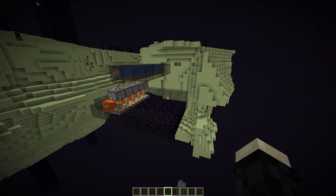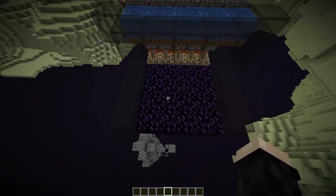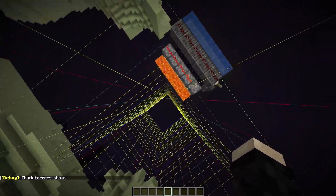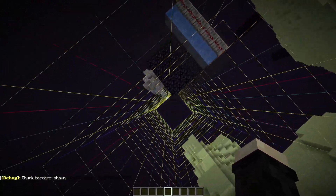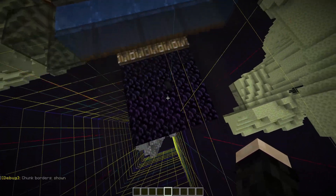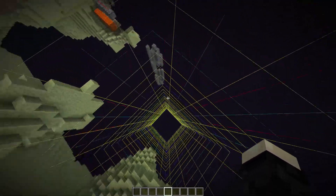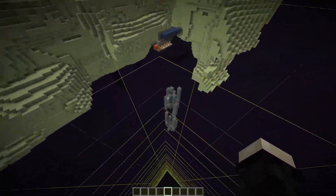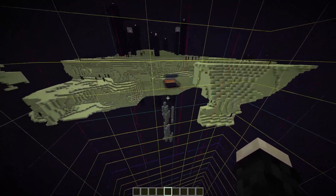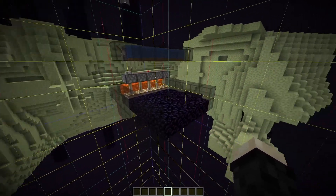Another change — not from 1.21 but from 1.20.5 — is that the end platform will now chunk-load itself. Like a nether portal, it will chunk-load a 3x3 area around the portal, which will be entity processing, and also a 5x5 of redstone processing chunks. I'm not exactly sure if it's centered precisely in the middle, but I would assume so. Meaning you can have your concrete factory in the end and won't need to manually load it, because it will be loaded automatically.